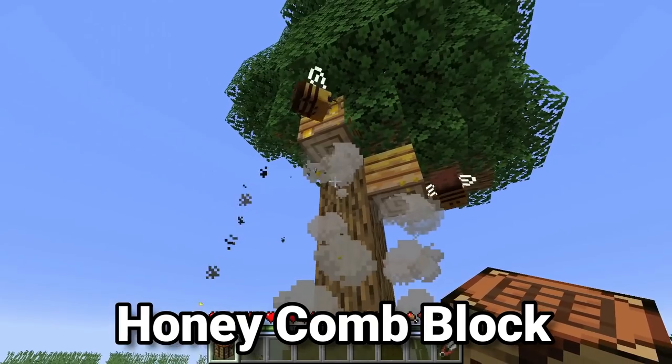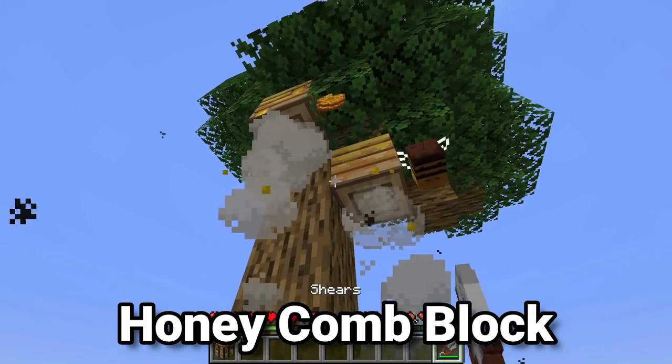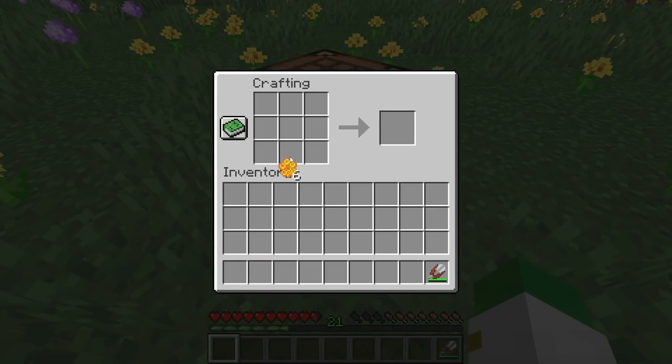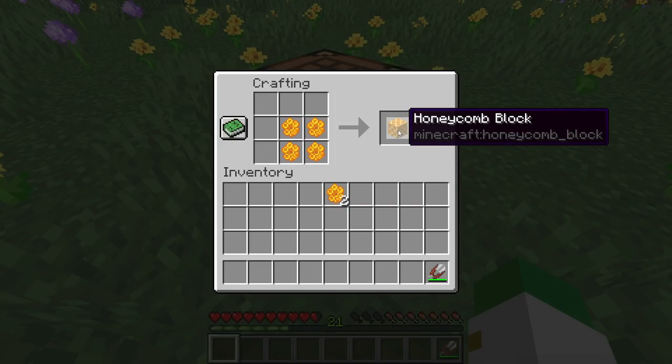If you go up to some beehives that are filled with honey and right-click on them with some shears to harvest honeycomb, then go to a crafting table and put this in a 2x2 pattern like this, you'll actually get a honeycomb block.